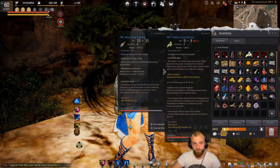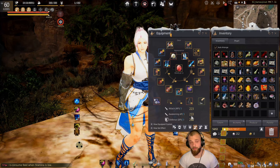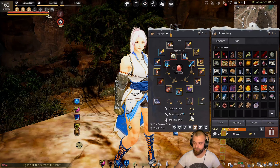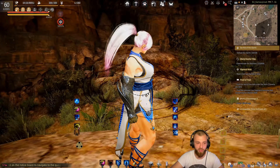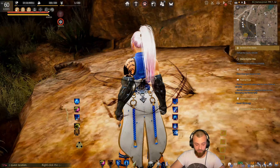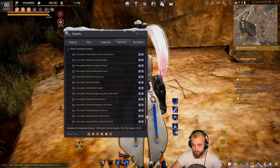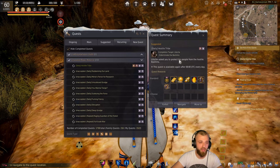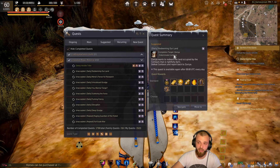For that 600 million silver, you could instead get a TRI Zarka Gauntlet — which is around 585 million — the first piece of boss weapon you'd want to get. So basically, getting these free accessories to +3 saves you from spending boss-gear-level silver on earrings.